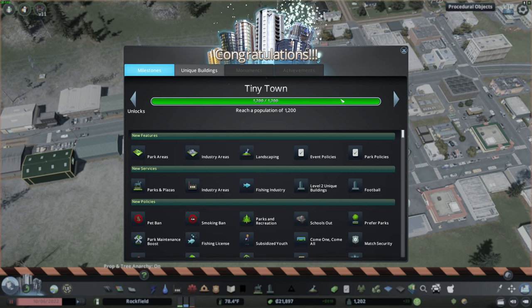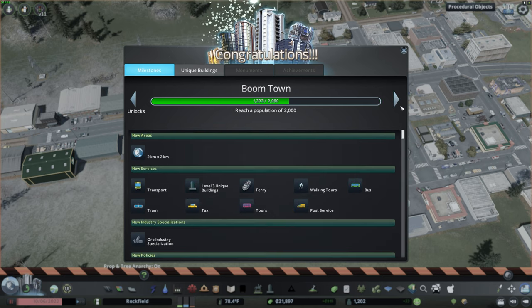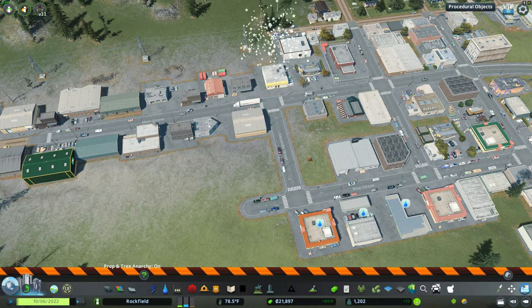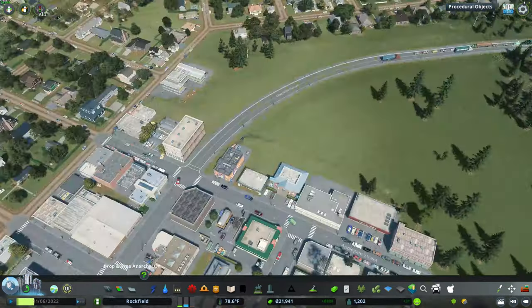We just hit Tiny Town — 12,000 residents! That unlocks more park areas, more industry, more landscaping, more event policies, parks and plazas, and a rich population of 2,000 milestone.